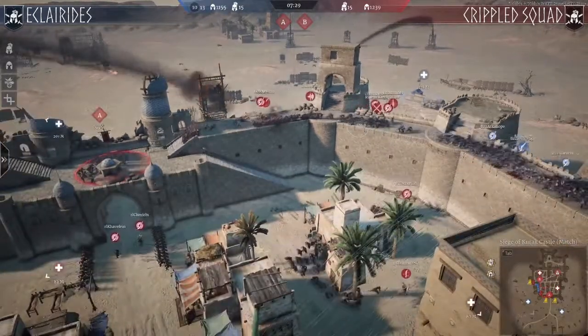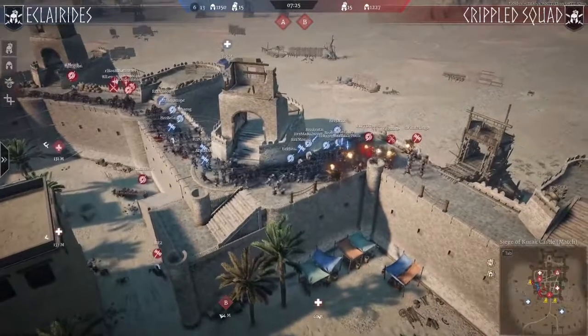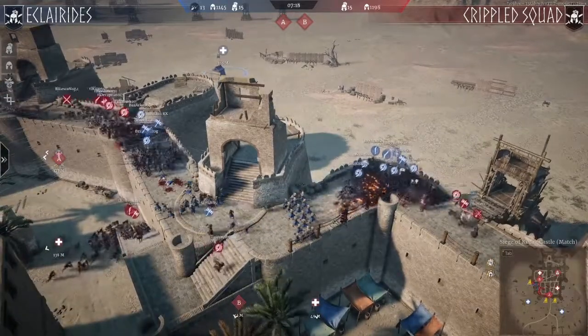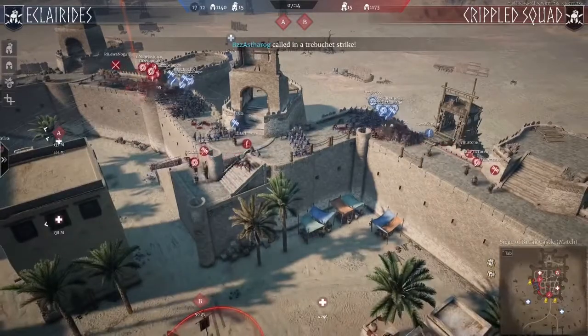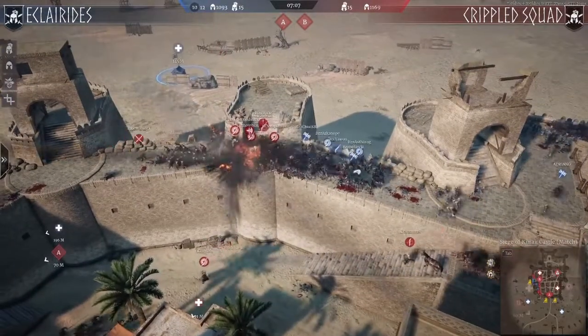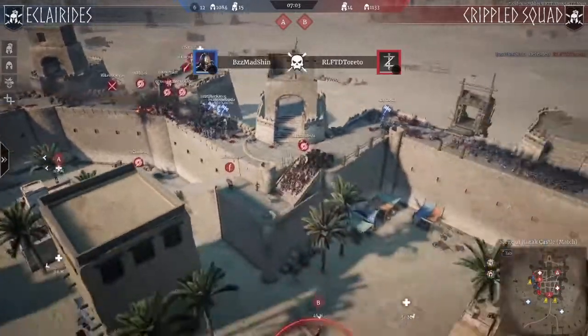What they need to watch out for is trebuchets. The trebuchets are flying in right in the middle of the units — not too lucky for the attacking side. This looks like it might actually be a flank on two sides. If it's efficient from Crippled Squad, the team on the left side is catching some of Eclarides, while the guys from the A point are also starting to push.